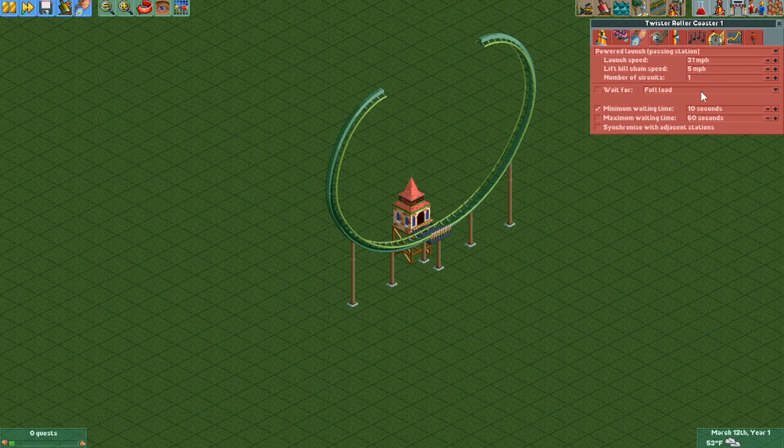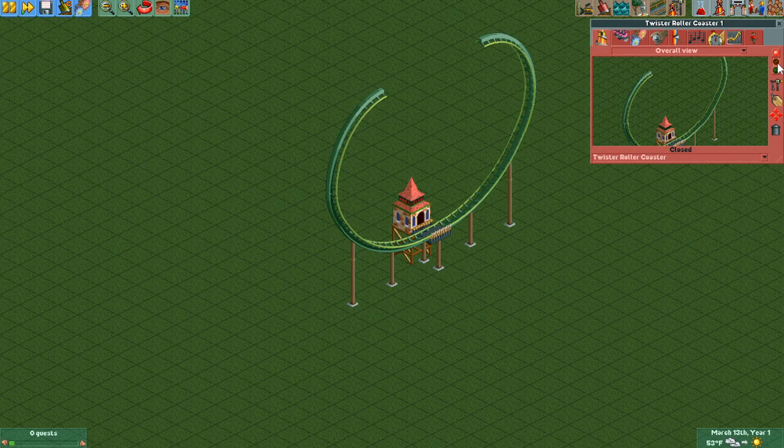This is the same mode that the inverted impulse coaster uses, and you can put as many circuits as you want — probably something like five, six, or seven, whatever you like. As far as launch speed goes, that's also one you'll have to play around with on your own, but probably something in the 40 to 60 mile per hour range is going to be pretty good.